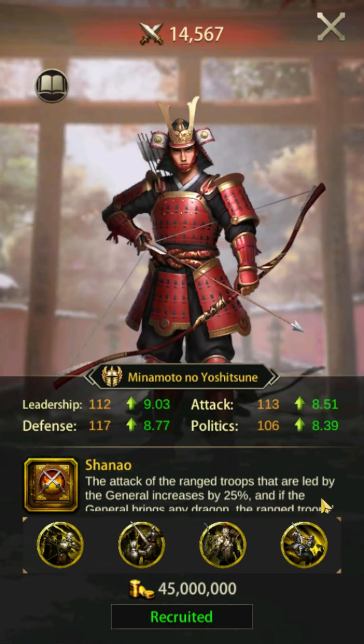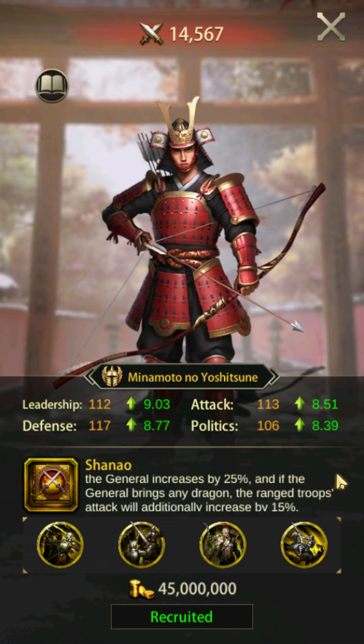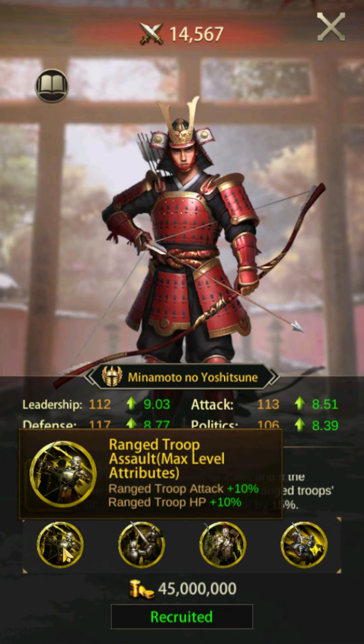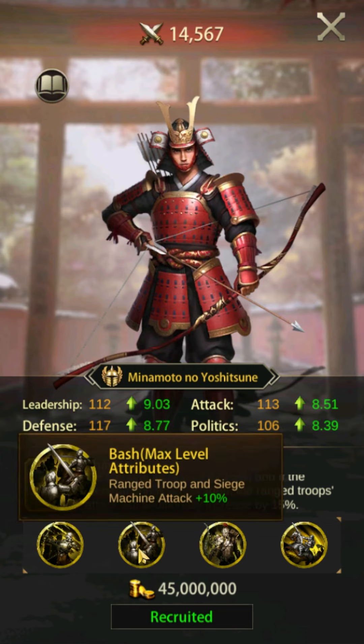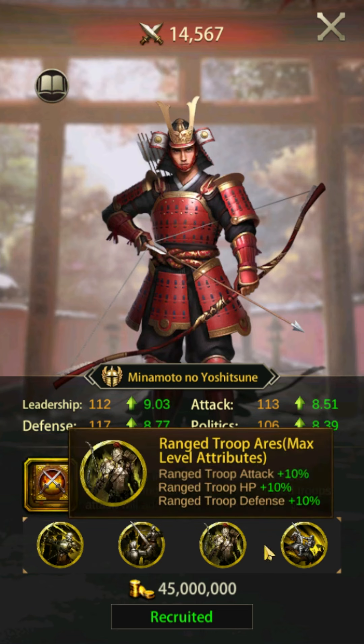Minamoto no Yoshitsune is a fantastic pick for a ranged troop general. His skill Chennau gives your ranged troops a 25% attack buff, and an additional 15% attack buff if a dragon is equipped. This buff works offensively and defensively, unlike some of the other ranged troop generals out there.